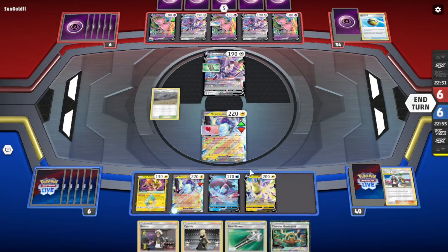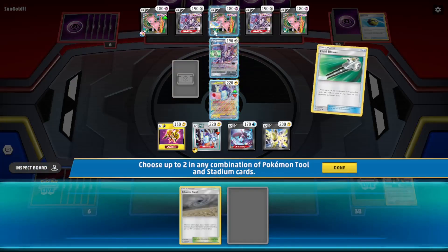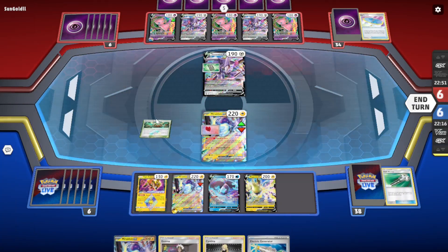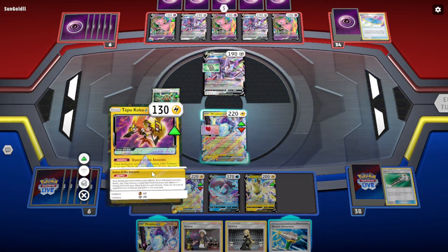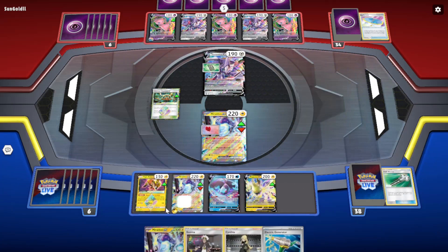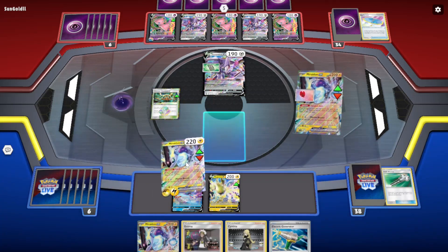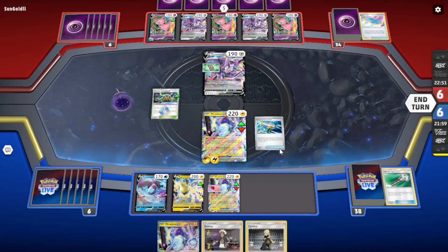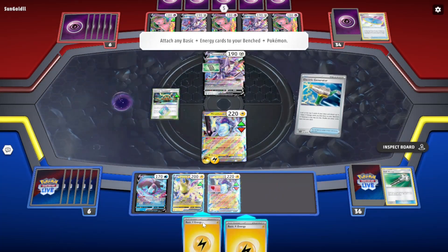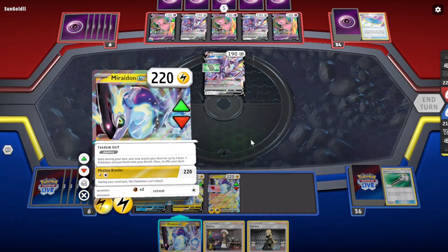Let's see what we get off the Speed Lightning Energy. Got Field Blower — it doesn't really matter what we get rid of. May as well use the Electricity Generator now to help fill out my Lightning Energy. Nice, we got two. And if the Thunder Mountain sticks, we can attack with this next turn with two Energy as well, which is pretty good.